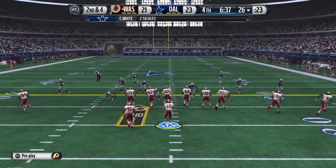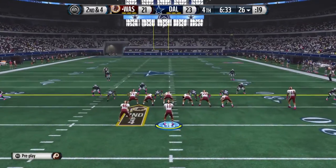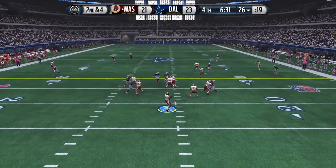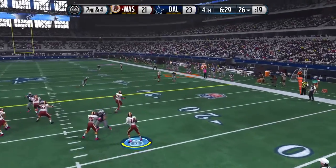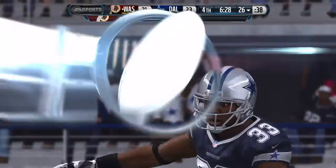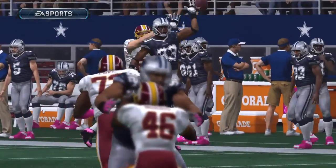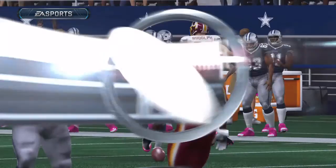It's now second down and four. Coming to the line — keeps it here. White's able to knock the pass away. On defense, when you're a defensive back, it's so much about timing. He times it perfectly — jumps up and knocks the ball down.